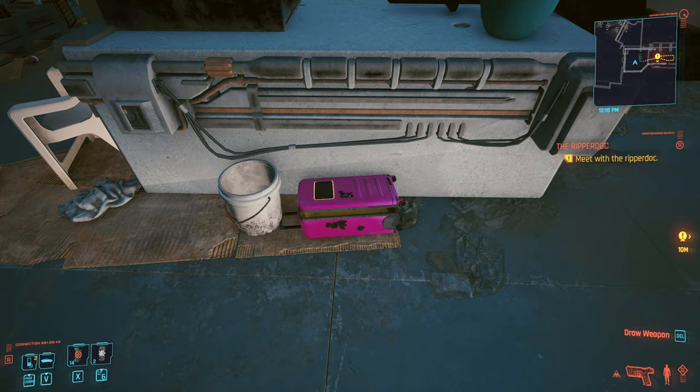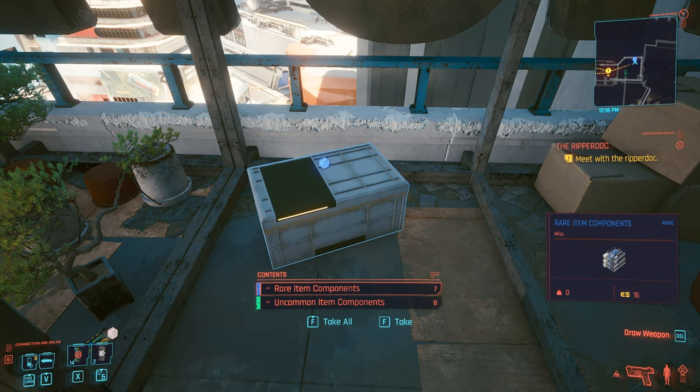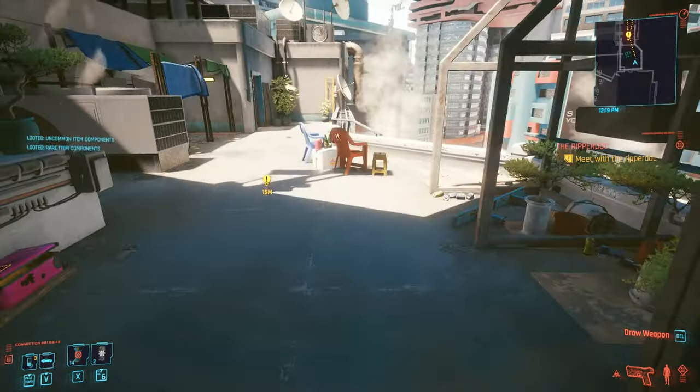If we exit out of inventory and turn around, this is a bit of a bonus — there is a case here with rare item components and uncommon item components. You can take them all; those are handy for crafting.